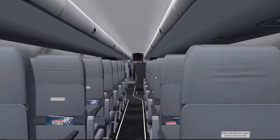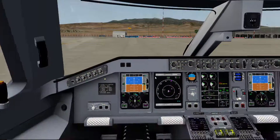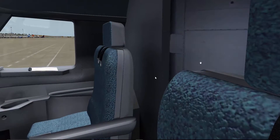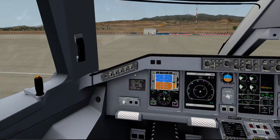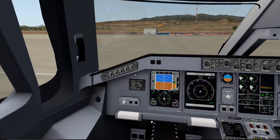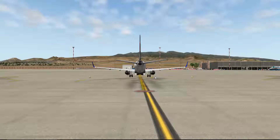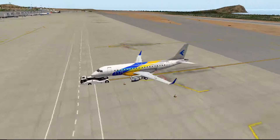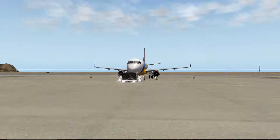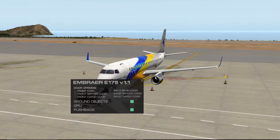We're going to go inside — inside the front — there we go. We're going to close the cockpit door. We can actually leave this open to get some fresh air before we take off. I believe we're all done inside, so let's go ahead and go outside.